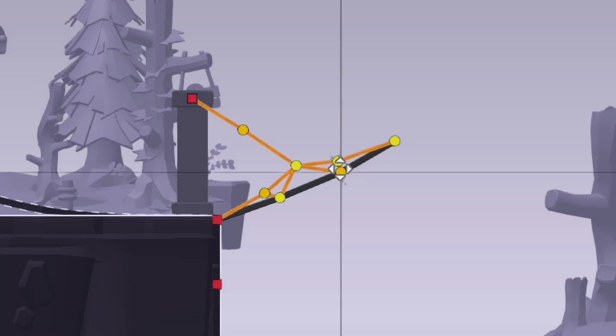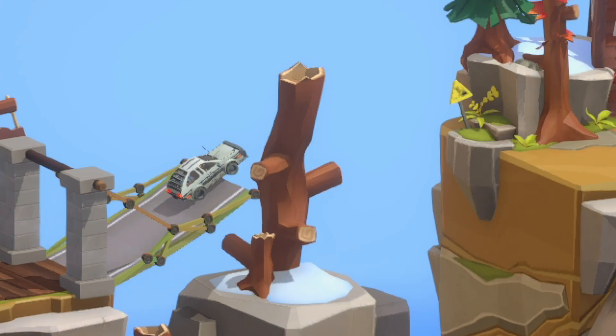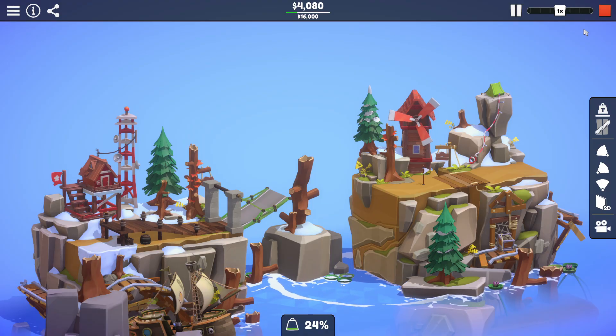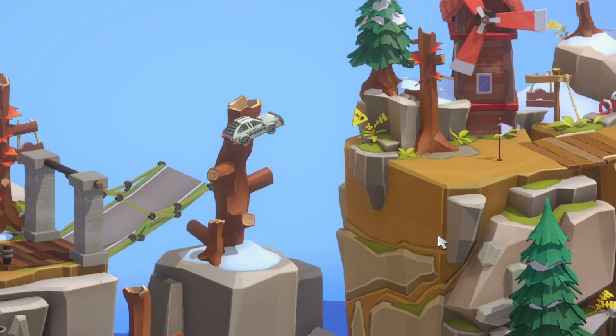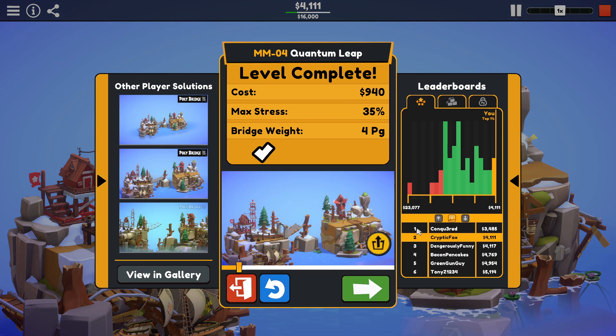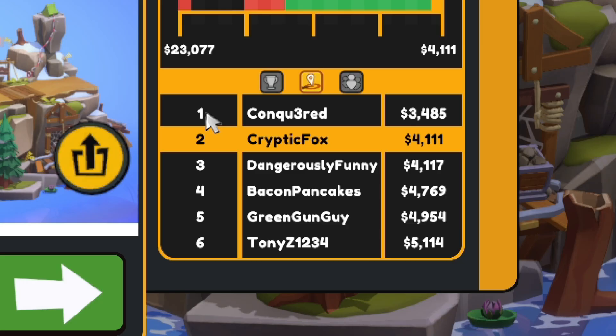If we can maybe just tilt it up just the tiniest little bit — it's so close to getting over. If I could just get those back wheels to grip, that would be all right. There we go, got it! $4,111. That gets us into second place. Wow. The next guy got it for $3,485 — I don't know how I would go about shaving another $700 off this build.